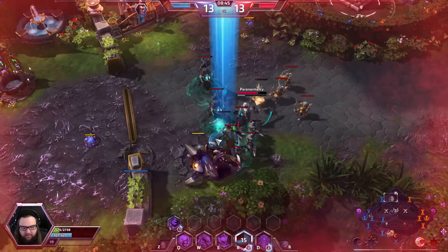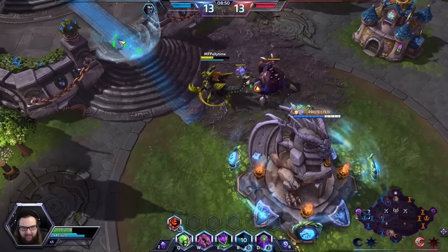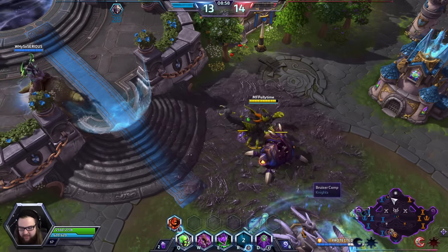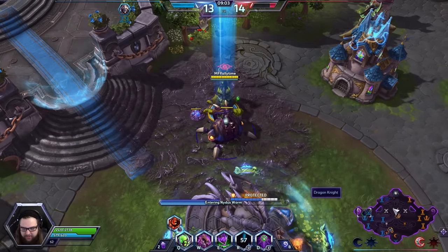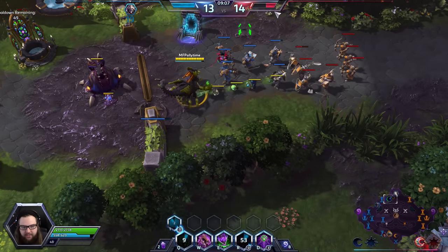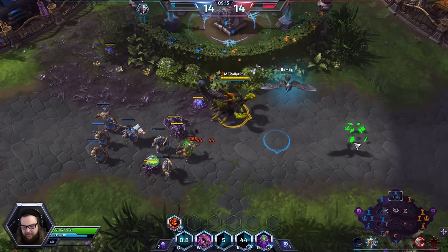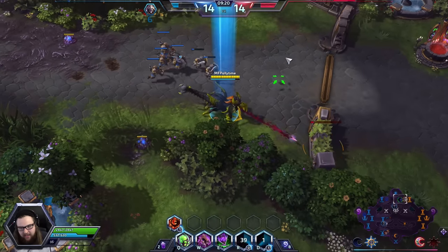We're going to spawn a Nidus Worm, get in here and exit over there — look at that. We could heal inside the Nidus but since I already have one at base it's probably faster to just go back. We'll use the Nidus again up top to rejoin our Medivh — hop in here, hop out here — and start to push again with promotion on those minions. The enemy team has congregated in the bottom lane and they're going to push pretty hard, but we already have a structure advantage, so that makes me want to push even harder.